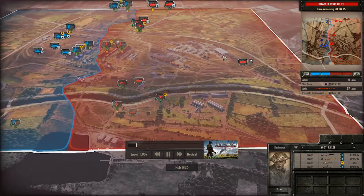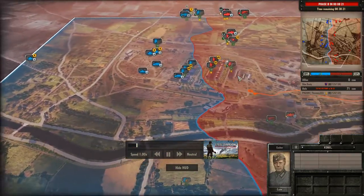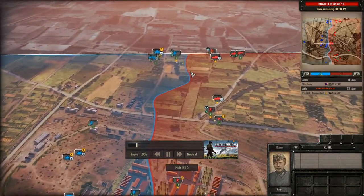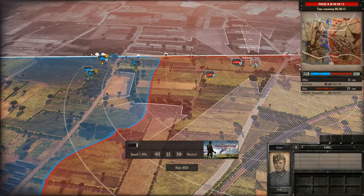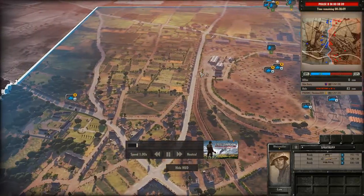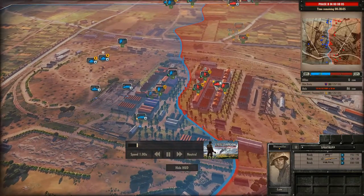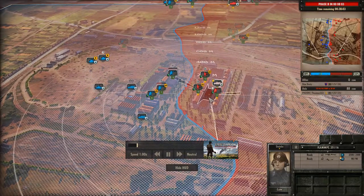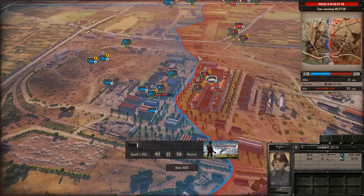But if we're seeing more and more Stuarts being brought in — which is definitely happening — that Flampanzer's going to be in trouble. If he actually gets into range of those Stuarts, he's buggered. But Slim Dusty going for the Stuart spam for A-Phase Guards Armored is a great idea, because you can effectively get a Stuart every minute. And as we know from 4th Armored, Stuarts are really effective.